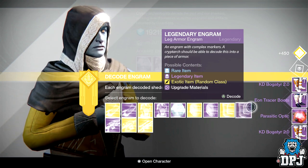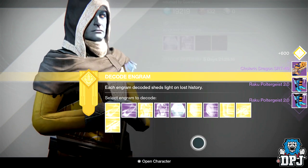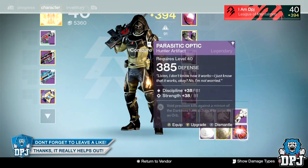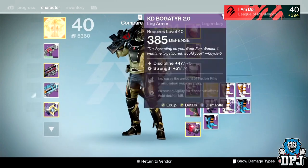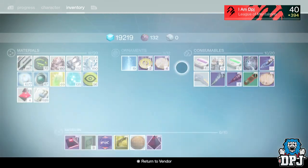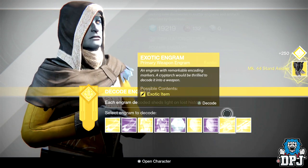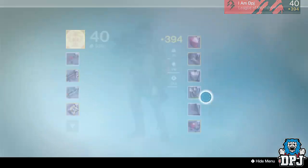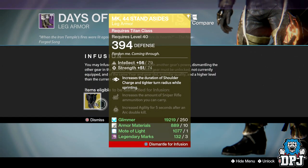Let me have a look — 385, that's all that legendaries drop up to now. But yeah, let me go for legs. I've got Mark 44 Standard — please be a highlight. 394, that will do me. Let me infuse them — that will do me, it really will.